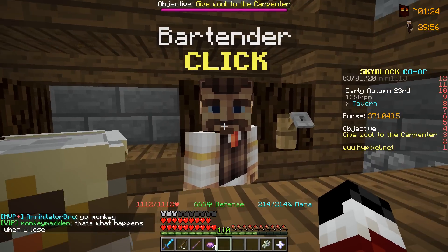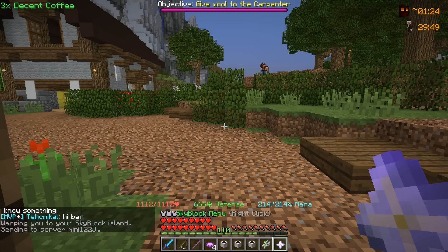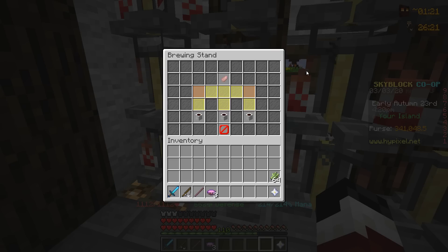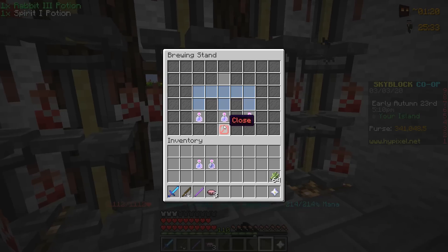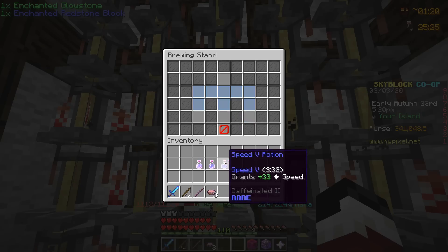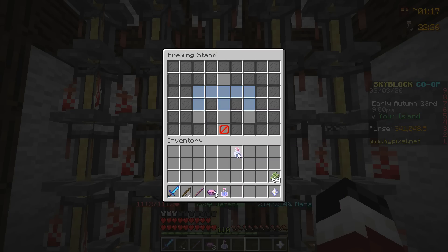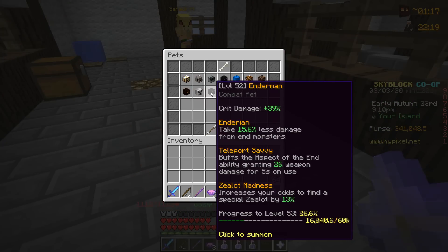We head on over to the hub island to buy ourselves some decent coffee from the bartender — buying three. Heading back to the private island and placing it into the potion stand. We wait 15 seconds and get our potion. We also grabbed another three decent coffees and threw an enchanted rabbit foot on it, giving us a jump boost potion. With these potions brewed up, we take the spirit one, rabbit three, and speed five potions, grab both the enchanted glowstone block and enchanted redstone block, throw them all in, and max out all the potions. We drink up all three and get ready to grind zealots and hopefully get a summoning eye. We summon our enderman pet at level 52.